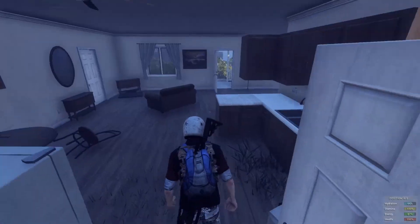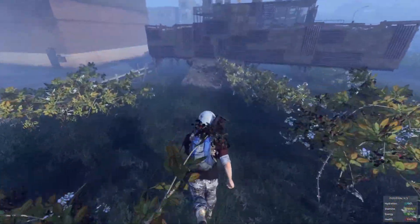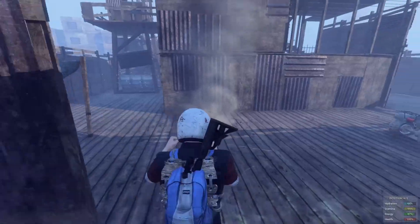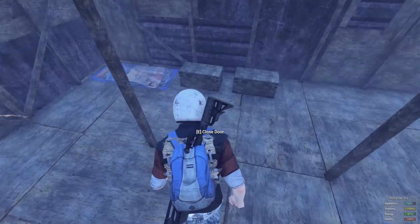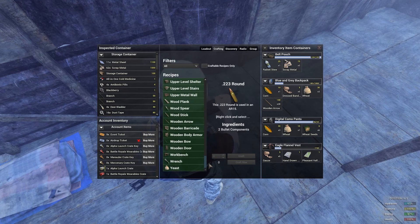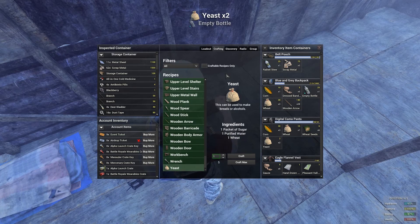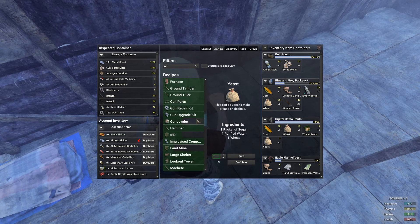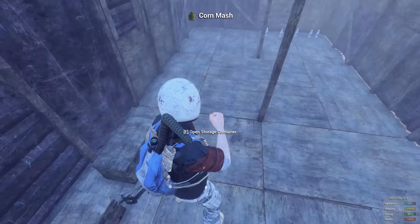Heading up to my base — through here and just over here. What we need to do is craft yeast, which requires a packet of sugar, purified water, and wheat. From there we can craft corn mash, which just requires your corn and the yeast you've made. You craft that and the corn mash appears here.